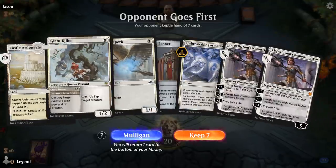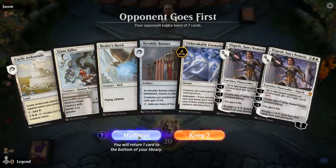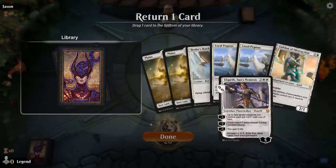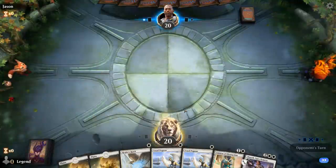We're on the draw — can't really keep this one, even with the Basic Plains it would be a Mulligan. This next hand is keepable if unexciting, so we're pretty all-in on the double Pegasus. Can't really keep Elspeth.